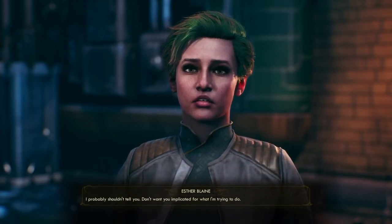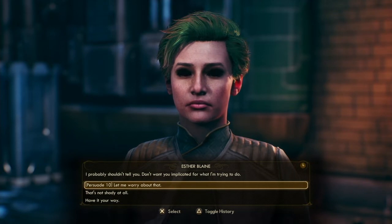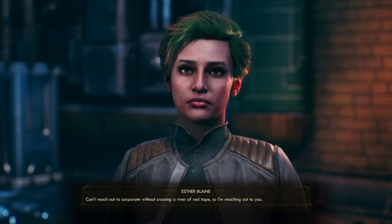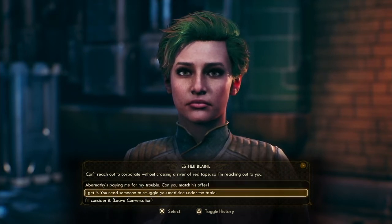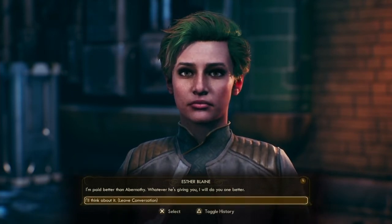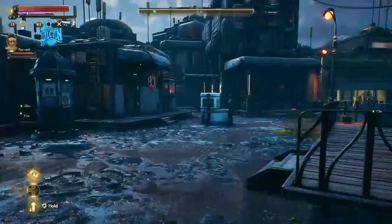'What do you need it for?' 'I probably shouldn't tell you — don't want you implicated. There are a lot of sick people in this town and we don't have the medicine to treat them all. Can't reach out to corporate without crossing a river of red tape, so I'm reaching out to you.' Can you match Abernathy's offer? 'Better than whatever he's giving you — I'll do you one better.' I'll think about it. 'That's all I can ask.' We're thinking about it — there's nothing wrong with that.